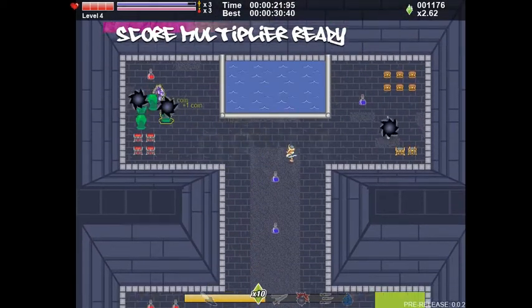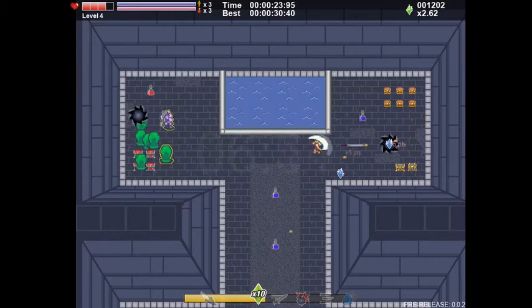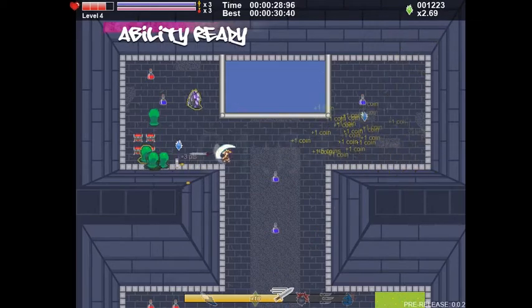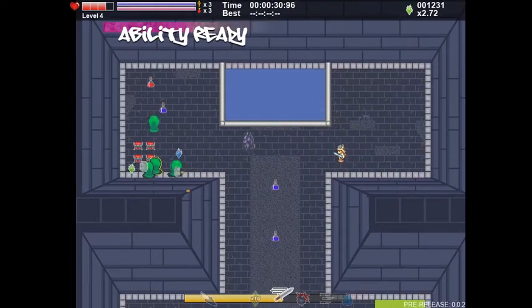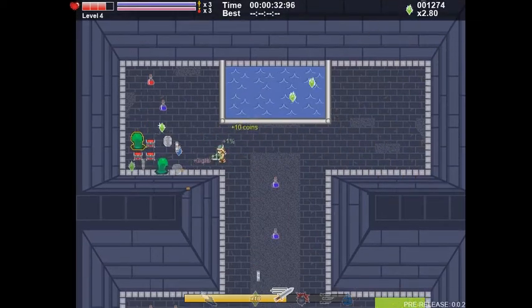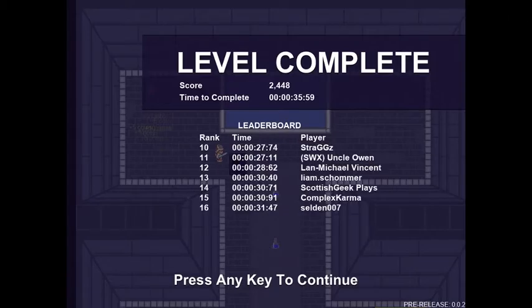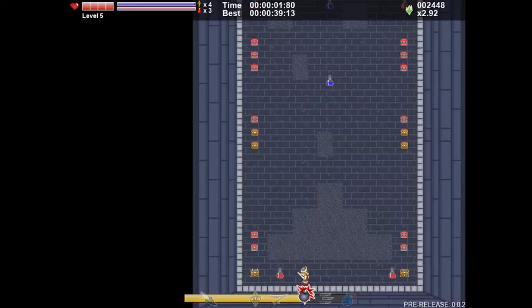Once you've exceeded the six seconds, you're going to become exhausted and move at half rate for almost six more seconds. So it really comes down to balancing how much you run by how much you let off the run so that you don't exhaust yourself. However, if you pick up the purple endurance potions, it will replenish a lot of your run stamina. Note that you can't pick them up if you're not running or exhausted.